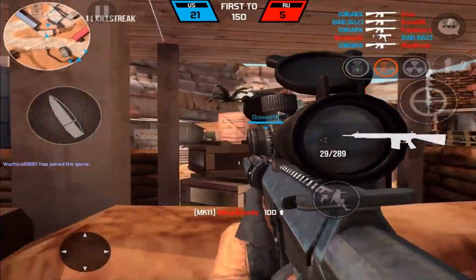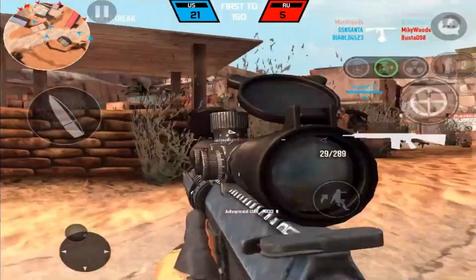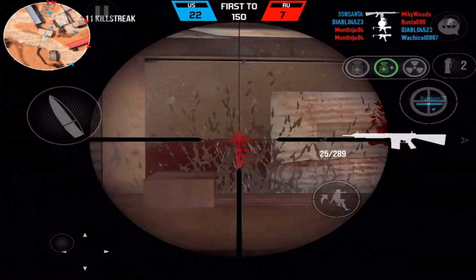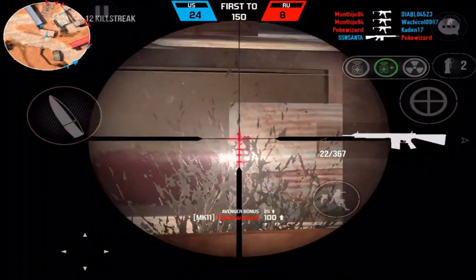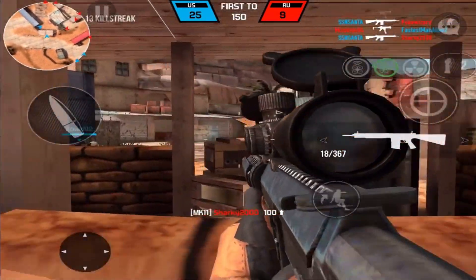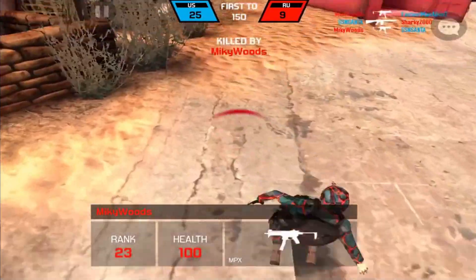It's basically a two-shot kill most of the time, which is really nice. Other times it can be more shots — like a four-shot kill if you're hitting legs. Right now we're just destroying. I'm shooting this guy through the wall. The first time I used this gun I literally went five and seventeen.